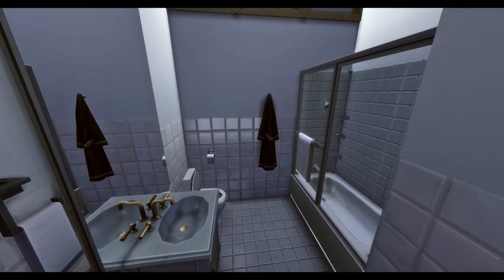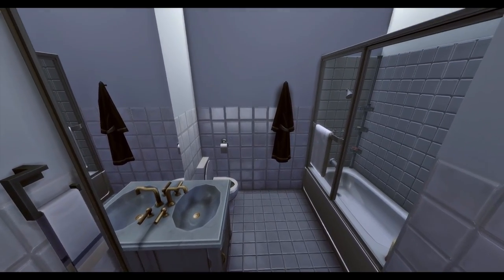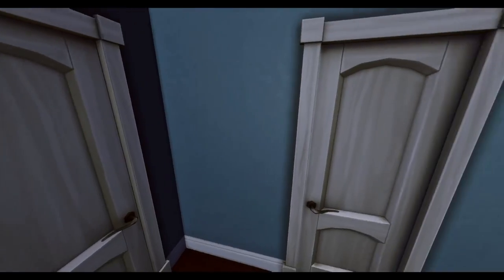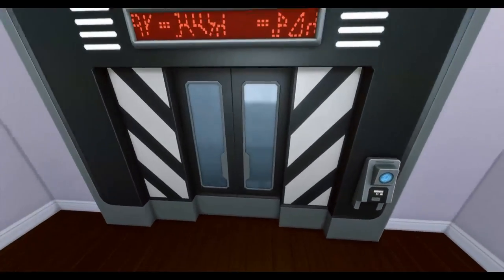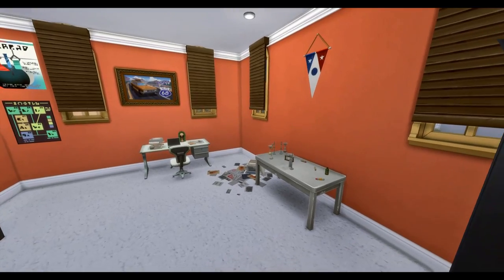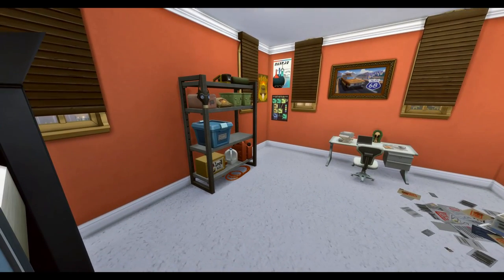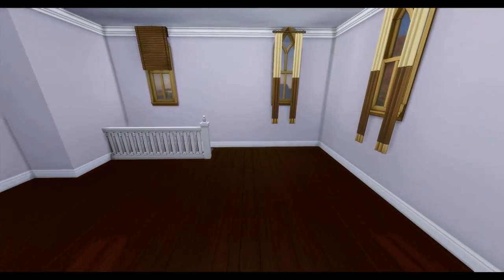The blues bring some color to it but it's mostly neutrals and browns. There is the master bath upstairs, and then you come back out to the open floor plan I was telling you about. Here is the secret office hidden away behind those secret panel doors. That pretty much wraps it up!